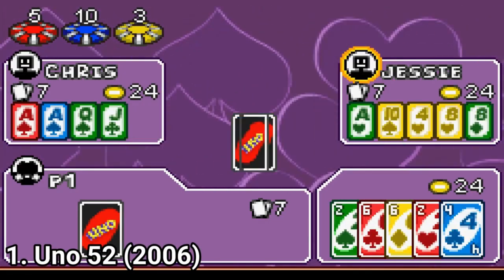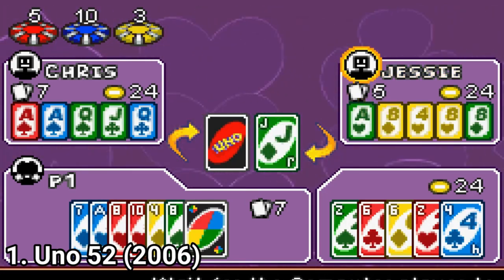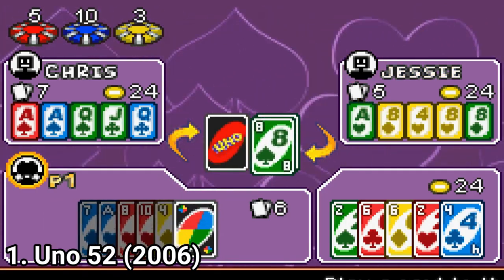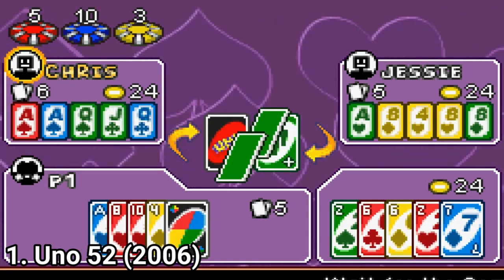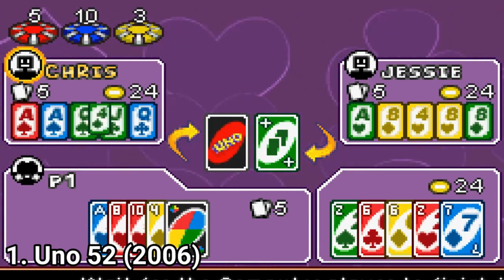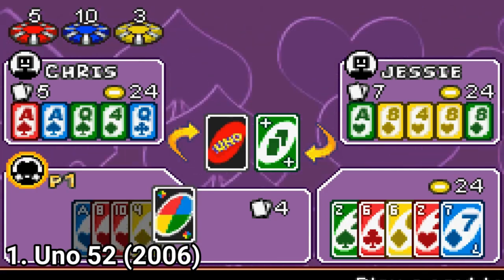UNO 52 is a variation of the classic game. Here the deck is made up of 52 standard playing cards, split into 4 colors instead of 4 suits. The AI is great, the menus look great, everything is made in style. But the problem is that you really need to love UNO 52 if you want this game.